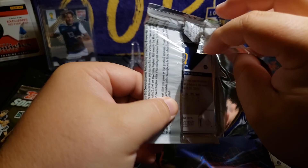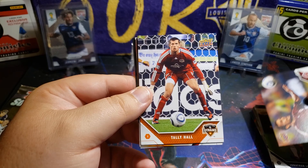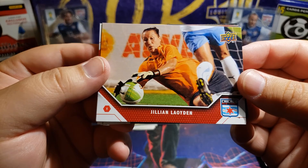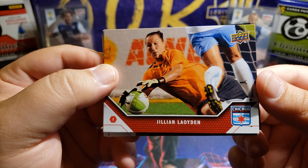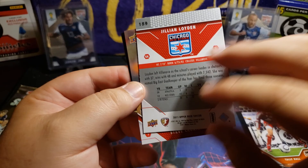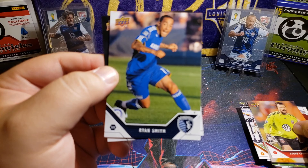Another 2011 here. We got starting with Pablo Mastroeni and Tally Hall. Oh that's a girl - Chicago Red Stars 2011, that's cool! Jillian Loyden - that had to have been like early, early times for women's cards. That's cool. Steve Cronin. Ryan Smith.